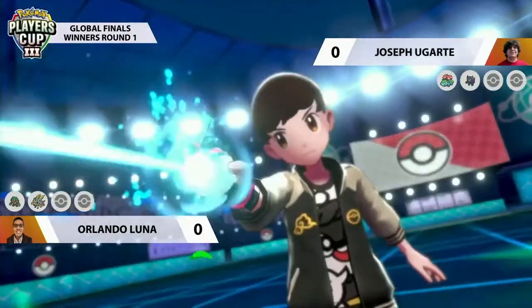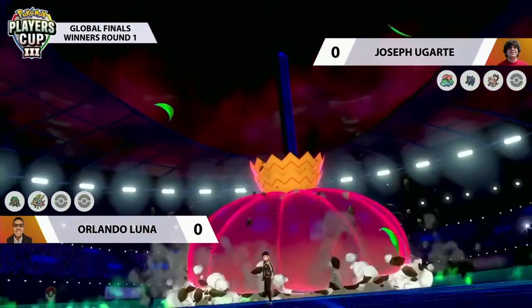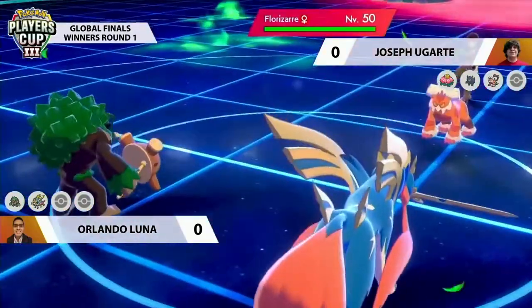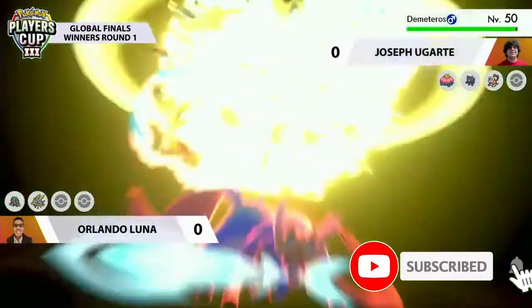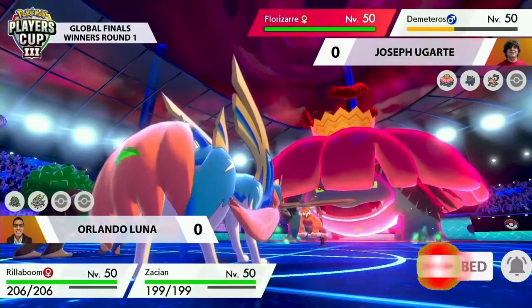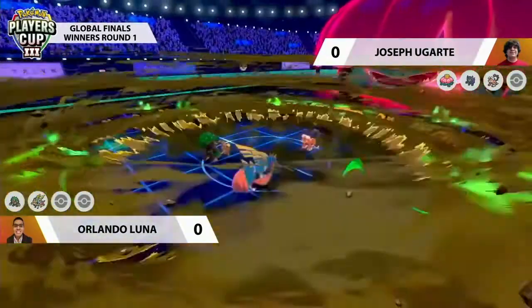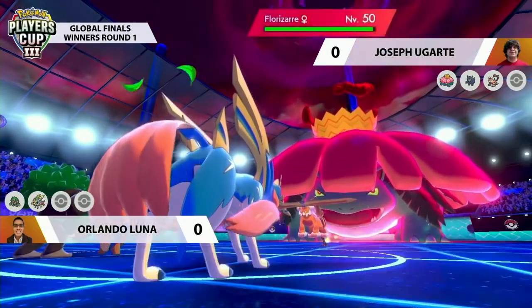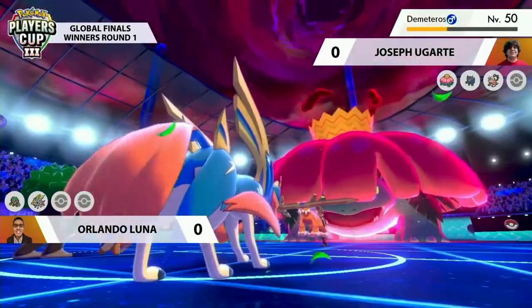It looks like we're going to see a Dynamax — looks like the Venusaur. It makes a lot of sense because you're going to get residual damage starting with G-Max Vine Lash, taking advantage of the Grassy Terrain. You can also go for Max Quake, which could be quite beneficial, or Max Ooze into Rillaboom if you want rid of it this turn. For Zacian, it's going to be Behemoth Blade going straight down into Landorus — a huge chunk of damage even after the Intimidate. Max Quake comes out from Venusaur into Zacian — a huge chunk of damage but not quite enough for a KO, though getting that special defense boost could be critical later on.